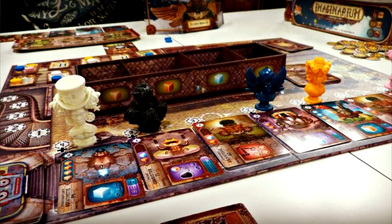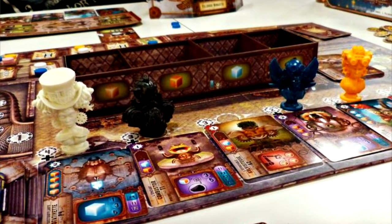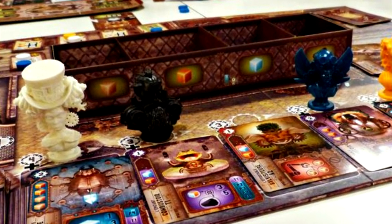Number eight is Imaginarium. Imaginarium is a resource management, set collection kind of game. I really like the aspect of the action selection where you have those arrows — basically like clock arrows — and you move them around. You choose two actions but you cannot choose any two actions; you have to choose certain actions based on the arrows. You can assemble things, you can disassemble. You're trying to gather resources, get those cards for points, disassemble them for points — kind of like engine building but not wholly, because you usually get rid of some cards.